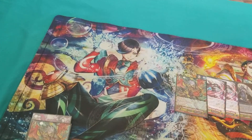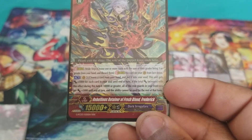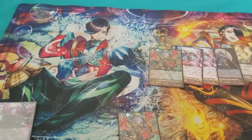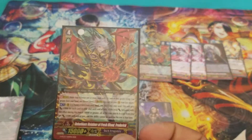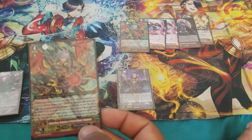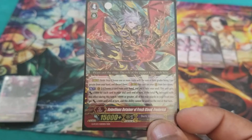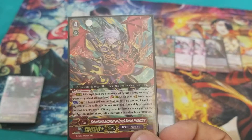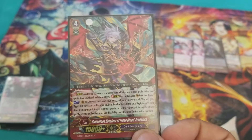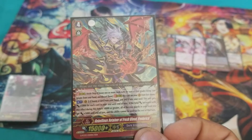Next, I run 2 Rebellious Retainer of Fresh Blood, Frederick — very good combo card. It lets you put Enigmatic Assassin into the soul. Because if you're not able to Soul Charge Enigmatic Assassin during your normal turns and he gets into the hand, this is a good card to fix that problem. Choose a card from your hand and put it into the soul. If the number of cards in your soul is 10 or more, this unit gains 1k for each card in the soul, and choose 2 rearguards in the front row — those 2 units gain 5k. You can only use this skill once per turn. Very good card.